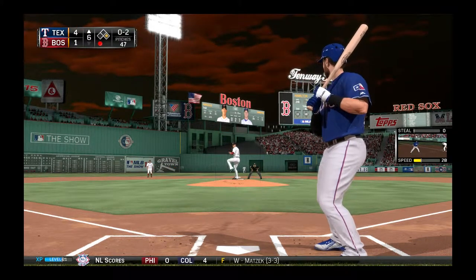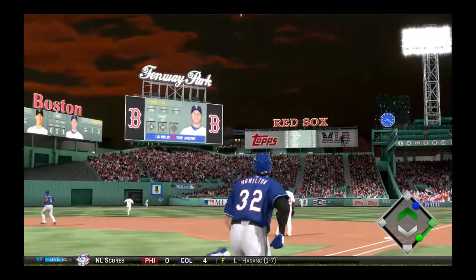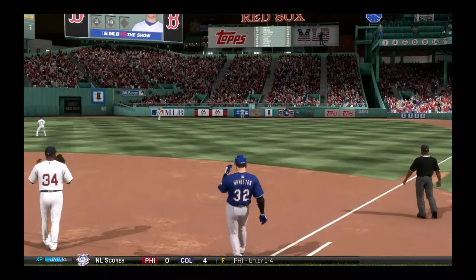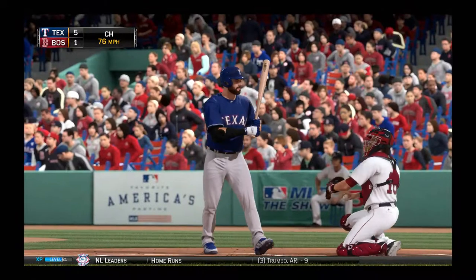Runner on first, one out, 0-2 count, Texas up 4-1. That ball is hit high and deep to right center field. Does he have another one? No, it is going to be caught on the track. Hamilton gets out there.